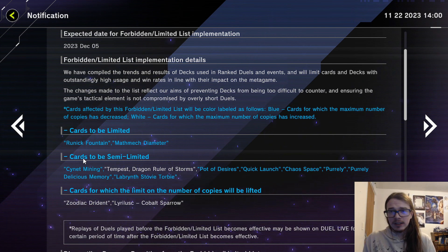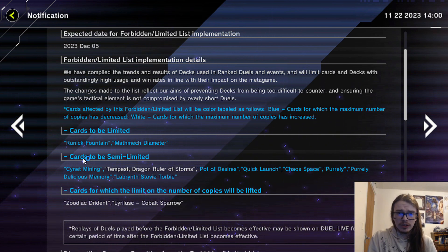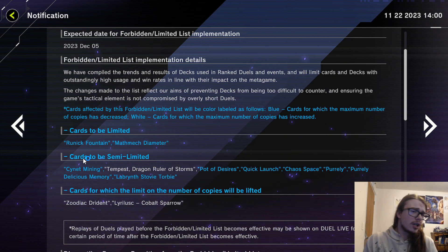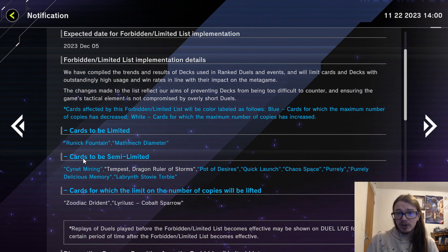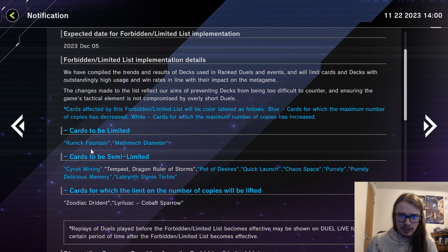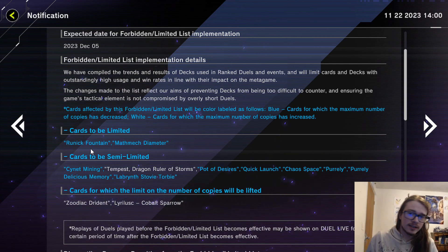Runic Fountain going to one is the only thing that really changes, and it doesn't really hurt stun nearly as much as it hurts basically every other deck that uses Runic — for example Runic Naturia, Runic Fur Hire, and Runic Sprite. Runic Sprite wasn't even the version played much in the Duelist Cup, so I'm uncertain why we hit Fountain. Runic is going to be worse, but it's still playable and still useful for generating advantage — you're just less likely to see your Fountain and can't cycle it.